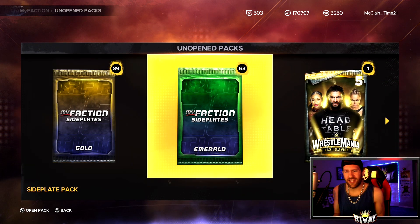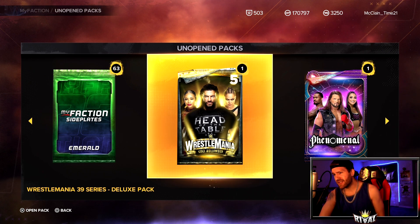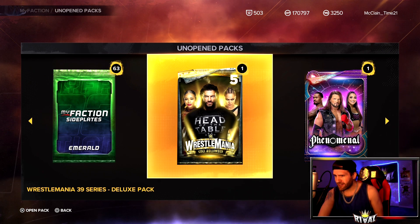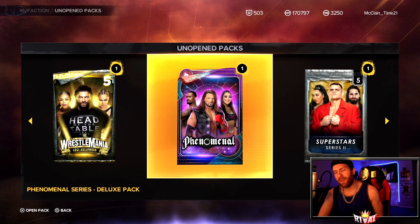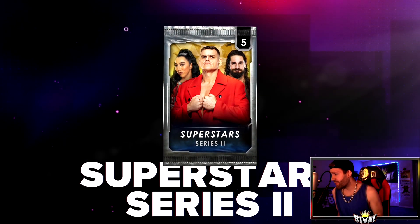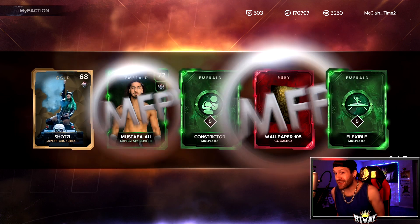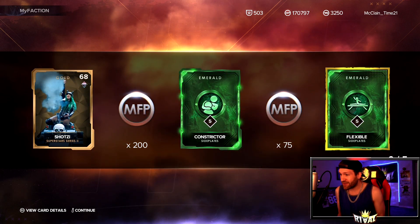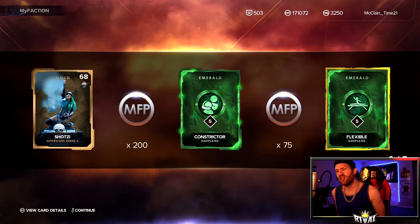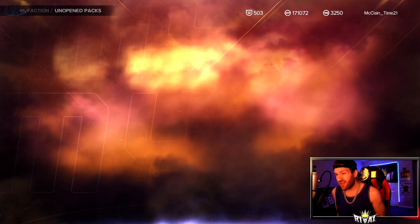Feel free to leave your thoughts in the comment section — anything you're hating or loving. Now moving on to packs because I am a pack entertainer. We'll start with the basic pack. We get a Shot — we'll take that, a 68. I didn't catch the duplicate but we got 200 MFP and 75 from the other one.